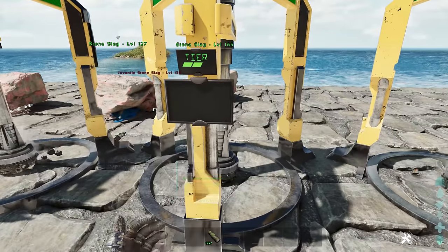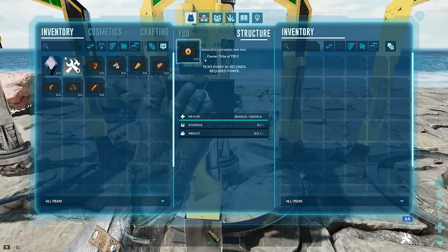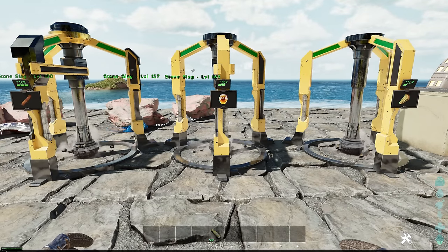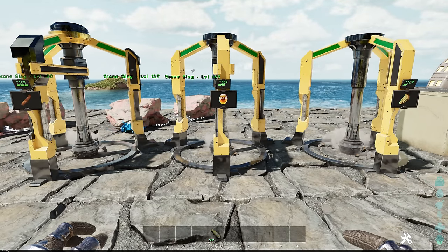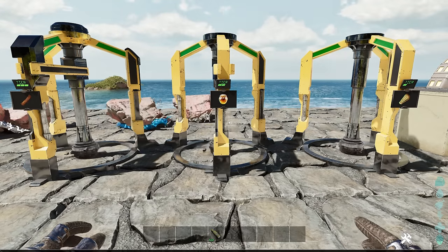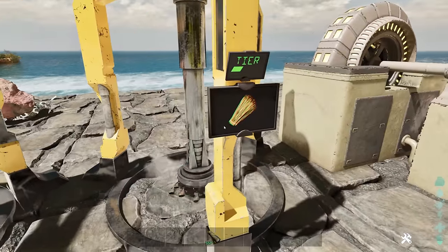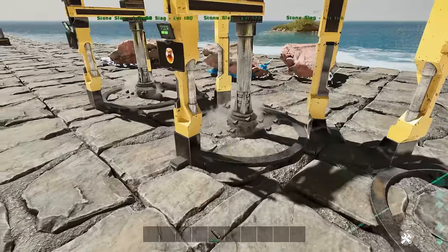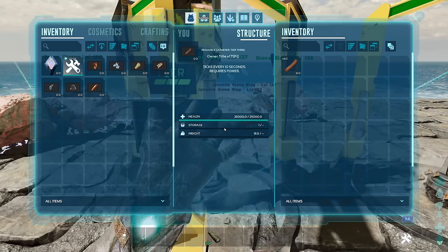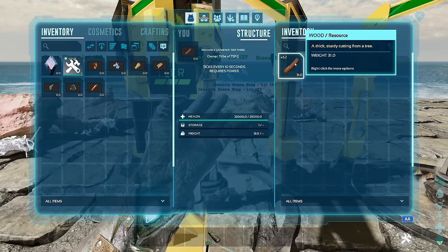Tier 2 produces every 30 seconds. After letting it run for a bit in fast-forward, you can see there's quite a few resources generated inside the machine. That's basically how it works - it produces resources steadily over time.